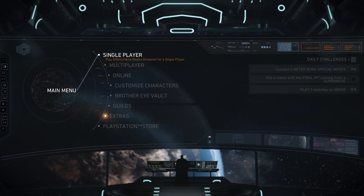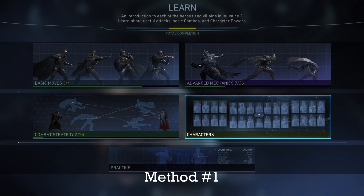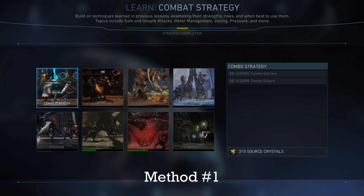This is the first method. You're just going to go to single player, and you're going to go to learn, all the way down here. And just choose any of these three, except for characters and practice — either combat, strategy, basic moves, and advanced mechanics. Go to any one of them, and then you can see that if you do a few of the objectives right there, it will give you 310 source crystals.